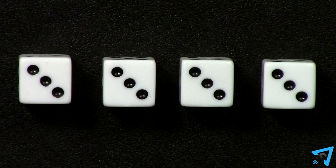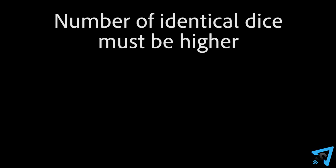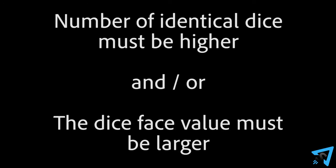Beginning with the start player, then going clockwise, each player calls out a quantity of a certain dice face value that have supposedly been rolled by all the players collectively. For example, four threes means that you claim there are at least four dice with the face value of three amongst all the players. Each player then subsequently calls out a higher hand than the previous — either the number of identical dice must be higher, and/or the face value must be larger.